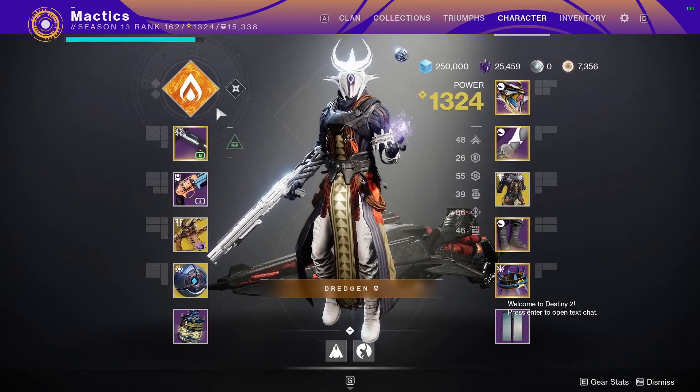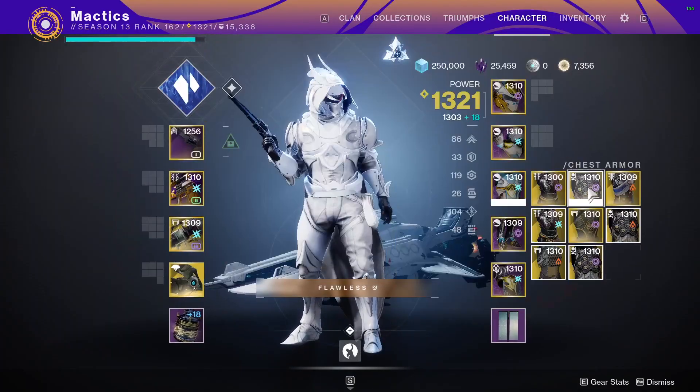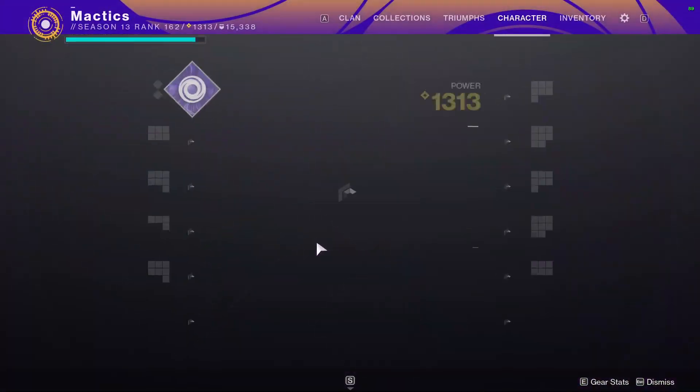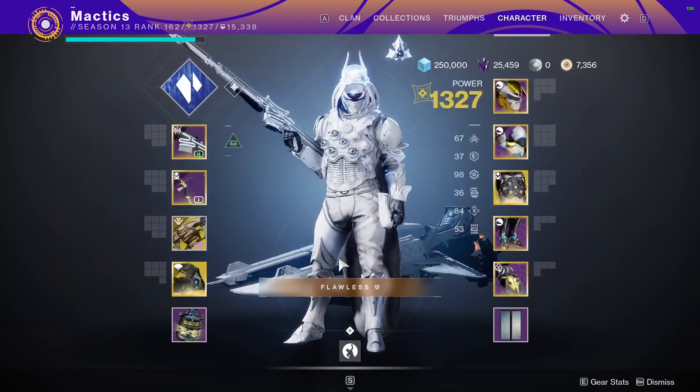Loadouts. Warlocks use Well of Radiance and Phoenix Protocol. Hunters use Bottom Tree Night Stalker with Omnioculus or Sixth Coyote. Titans use Middle Tree Void with Ursa Furiosa. For weapons, use a Kinetic Sniper, a bow with one of each element, and Anarchy.